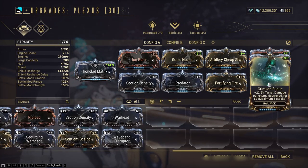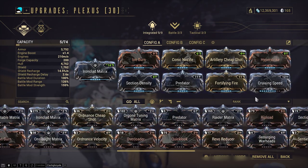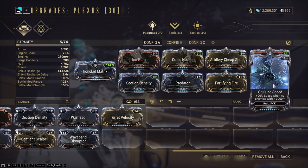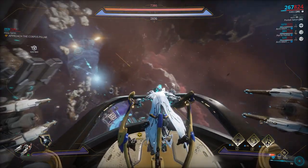Crimson Fugue buffs gunner crew members more than yourself. Lastly, you can opt for Cruising Speed — this makes your Railjack go much faster at the start of missions when you're trying to get to the points of interest, and at the end when you're roaming around for loot.